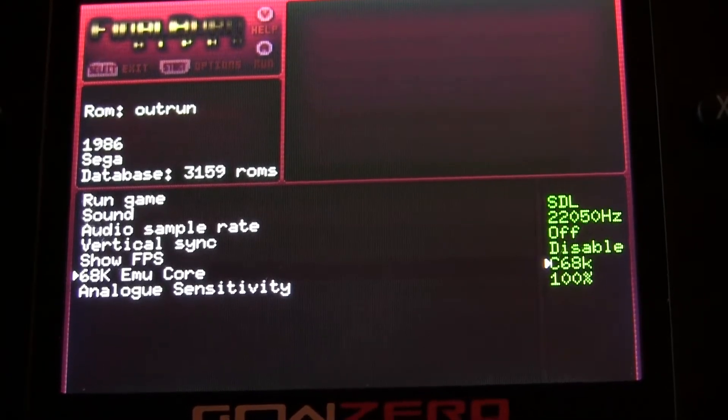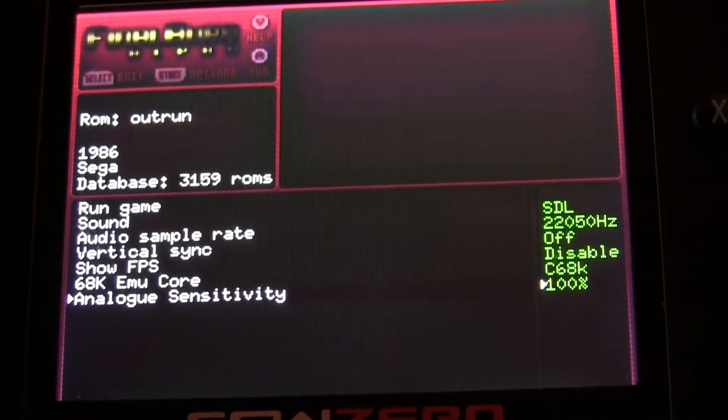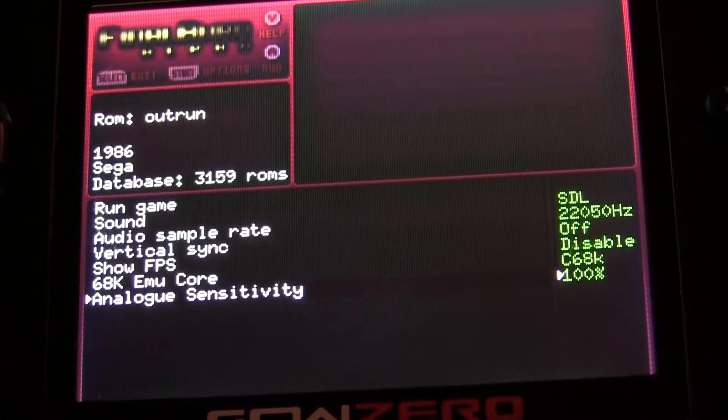Let's go ahead and run OutRun, and I'm going to leave it with C68K. You can change your analog sensitivity here, because OutRun supports using the analog — not all games do, just the ones that require a steering wheel. Here we go.